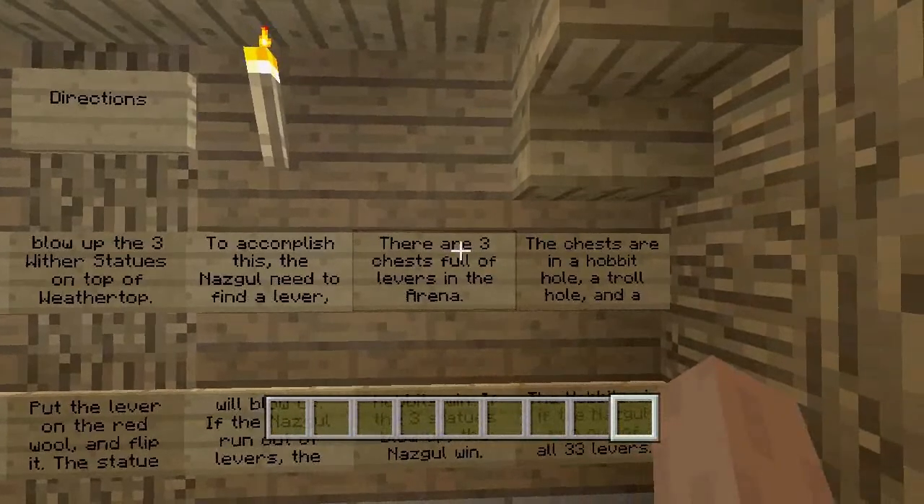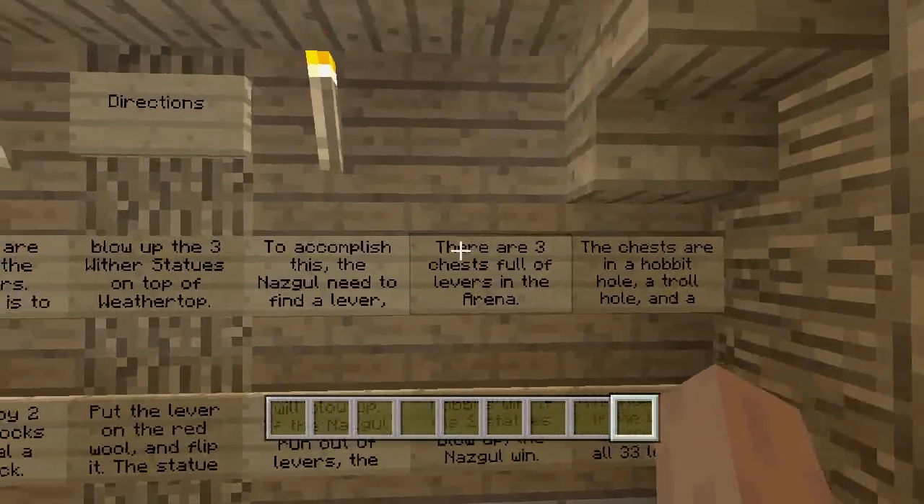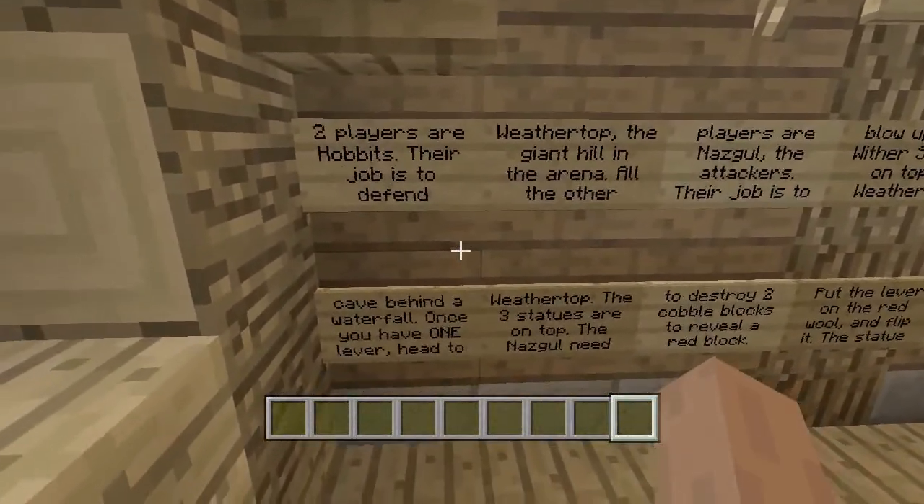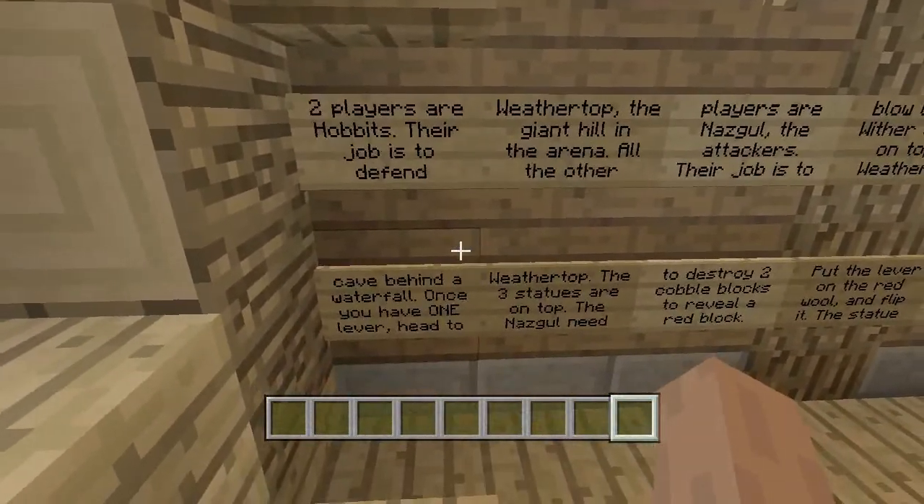Attackers run out of levers, which they find in three different locations throughout the arena — well, then they lose. If the hobbits are successful and keep defending, then they've won.